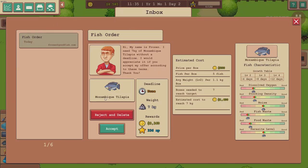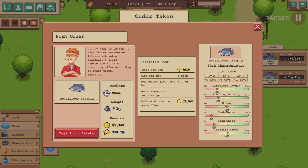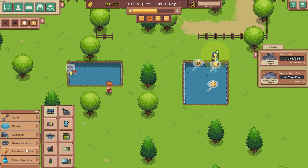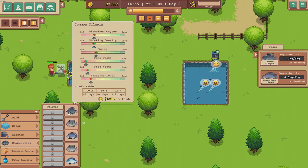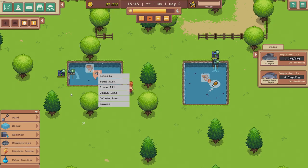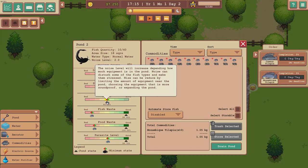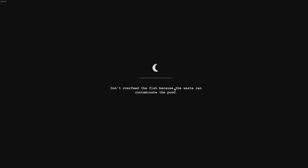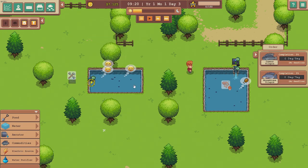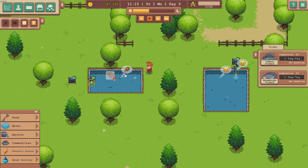We've got another order — a Mozambique tilapia. Let's get another pond — let's do a six by three. These are very similar to the common tilapia but they can handle noise a lot better and also parasites. Let's put some water in, get the aerator, and a generator. Noise level increases depending on how much equipment is in the pond — noise can disturb some fish. Noise can be reduced by limiting the amount of equipment near the pond.